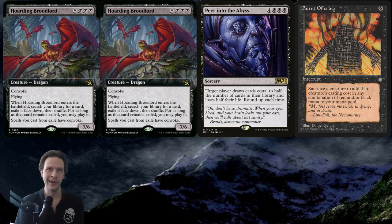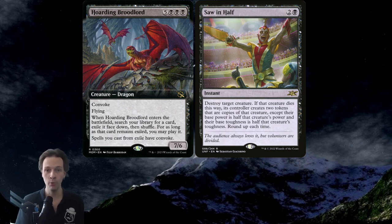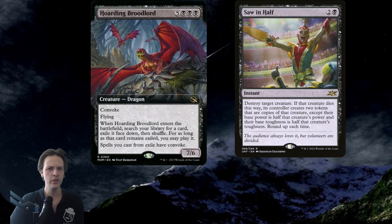Having that black and red means you could cast your Dockside or your Breach post Peer into the Abyss, and from here you basically win. In general, if you're able to draw like half your deck with Peer into the Abyss, you should be able to find a win through Thassa's Oracle or an Underworld Breach combo. Hoarding Broodlord together with Saw in Half is basically a combo assembler — that's the big trick.